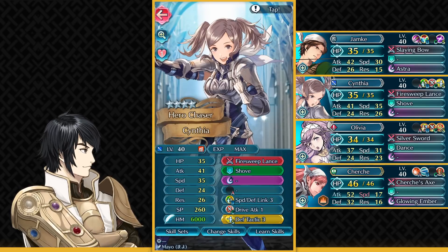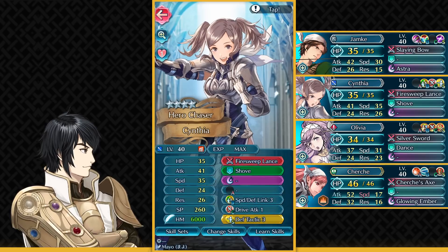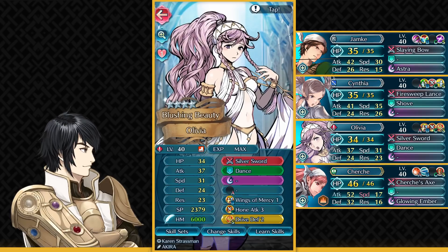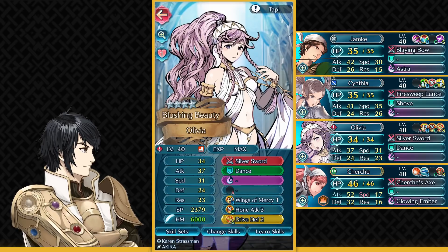Then you need any kind of unit who has got Shove, and on this unit you also need to run Defense Tactic 3. This is really necessary to make sure she can survive. This can be any unit — I'm just using a Grand Tour Battle unit. Your Dancer can be literally anyone. All they need to have is Hone Attack 3 and Wings of Mercy 1, and you also need to have Drive Defense. You could run this on slot C and have Hone Attack on Sacred Seal slot — any of those things work.